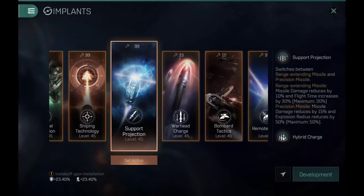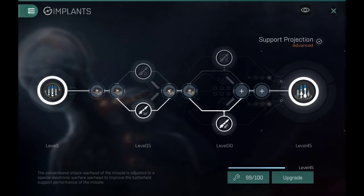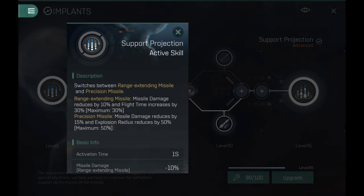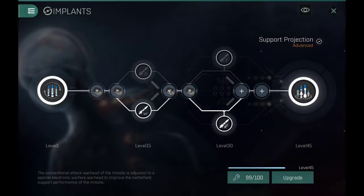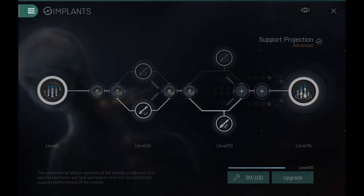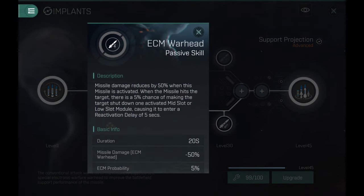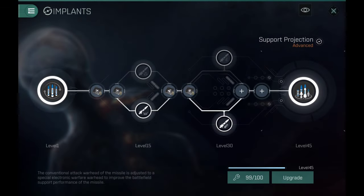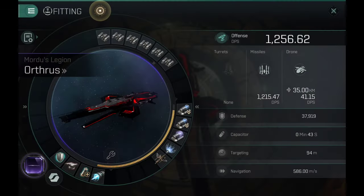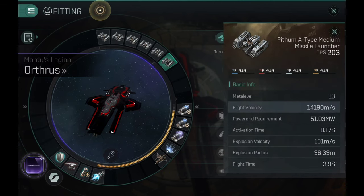We also have the support projection missile implant. This one is also good — it does have some energy neutralizing effects on the target, and it has the same modes as the other missile implants. I can show you the level 15 and level 30 attributes. It's a very good implant for fleet use — if you have multiple ships flying around you can cap off the capacitor of your target very easily.